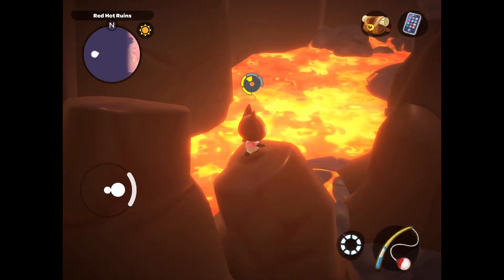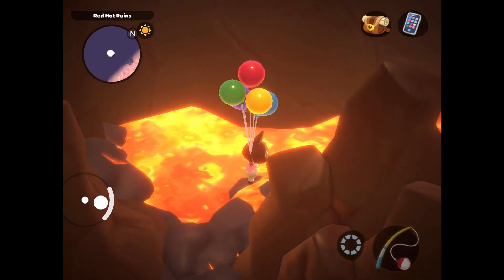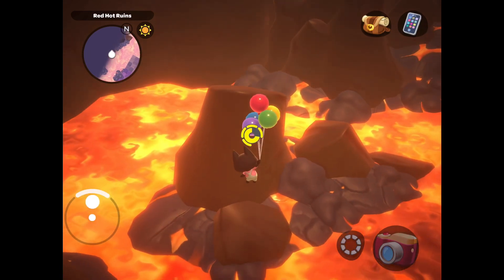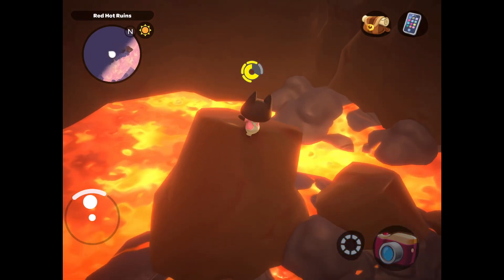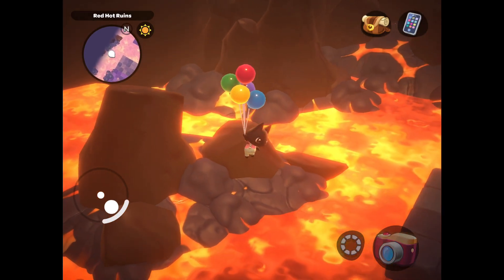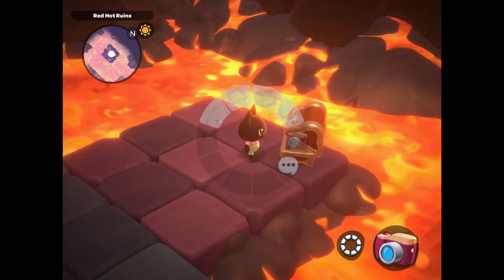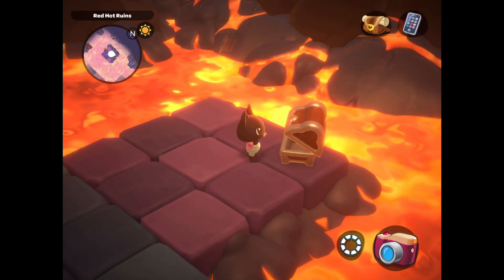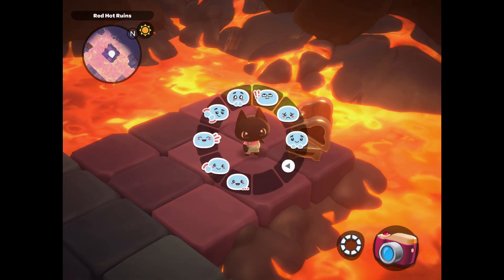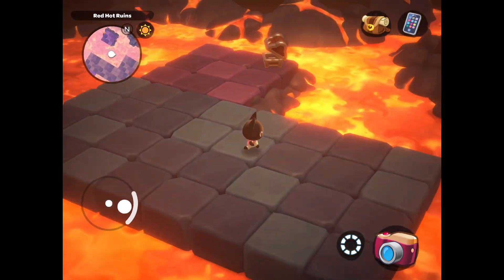I'm just climbing and floating around the outside of this puzzle room on these rock formations. Once I get to this particular one, I'm going to float down to this platform — this is why blue is so important, because if you didn't click blue then this platform will not be there. This chest I've already opened because I've already unlocked the yummy ottoman, but this is actually where you find the yummy ottoman. I really hope this is a lot more helpful. Thank you for the suggestion and I'll see you guys next time.